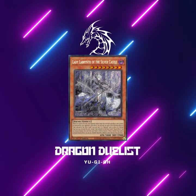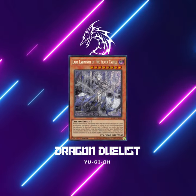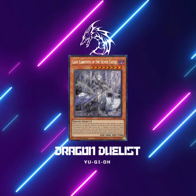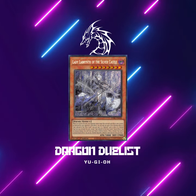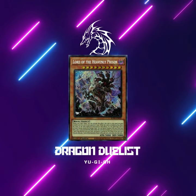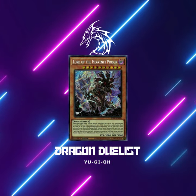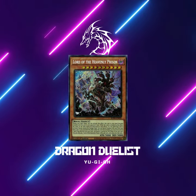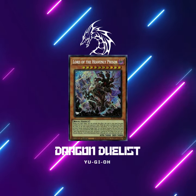First off, it's extremely good against Labyrinth. Yes, they can chain Welcome Labyrinth to bring out Lady Labyrinth, but if they already have Lady Labyrinth out, then you can bypass the targeting protection and destroy all their back row. You have to be careful if they use Lord of the Heavenly Prison — this will protect their back row from being destroyed — but it is kind of worth having some dead cards versus them as long as you have the other hand traps to follow up.